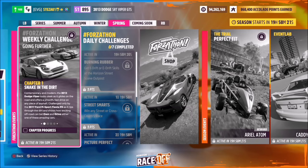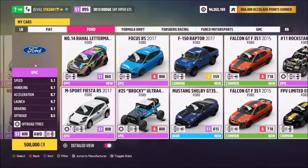Hello and welcome back to the channel. This week's Forzathon guide is called Going Further, which wants you to use either the 2013 Dodge Viper or the 2017 Ford M Sport Fiesta RS to complete all the challenges. So without further ado, let's get stuck in.